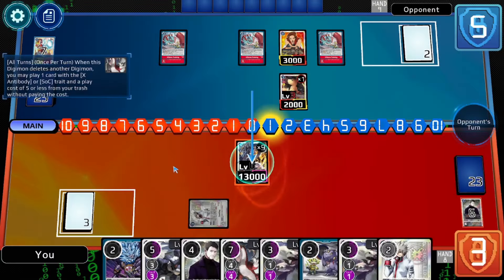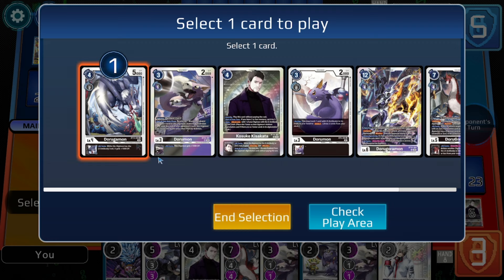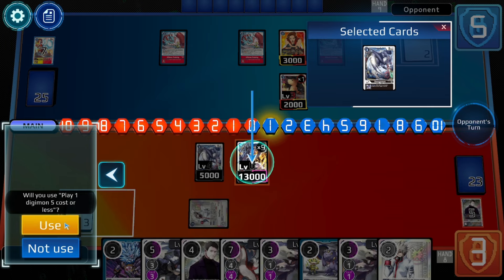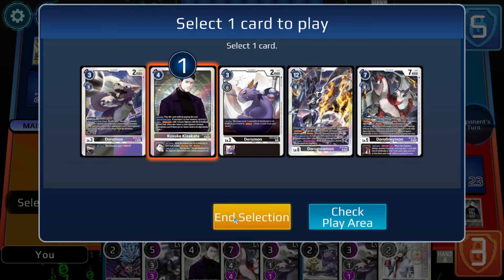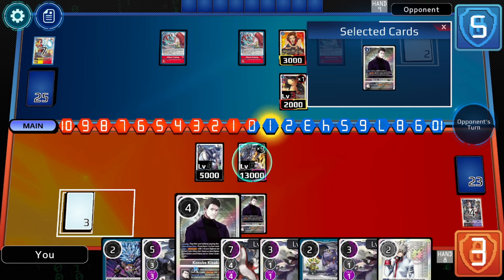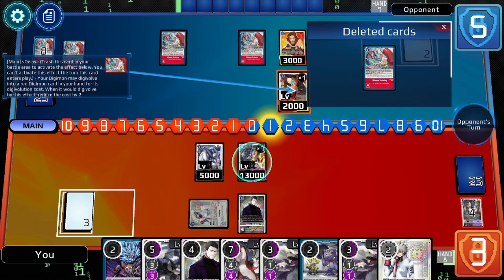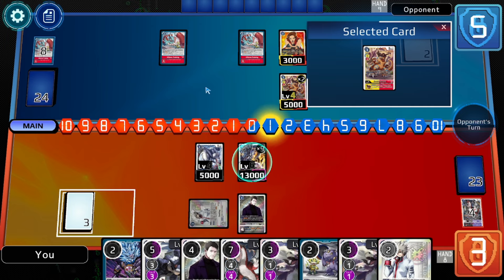I could play Kosuke from the trash — I didn't realize I could actually play him from the trash. Let's grab a level four just to get something else out as a little lightning rod. Then this could allow me to play Kosuke from the trash, which is pretty nice — to have an extra Kosuke in case something goes wrong. I do have the Doruman to get out another Kosuke as well. Now he's going to try to do some stuff, but he doesn't play out a Marcus.